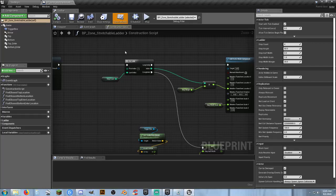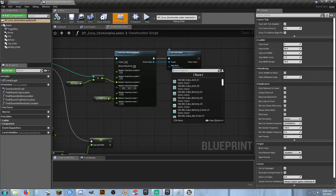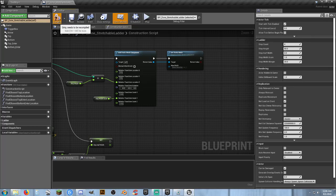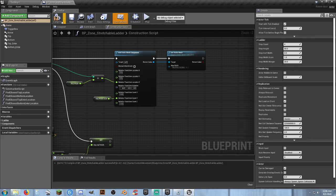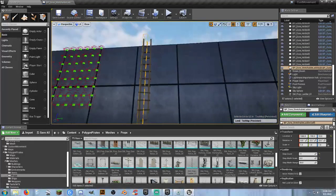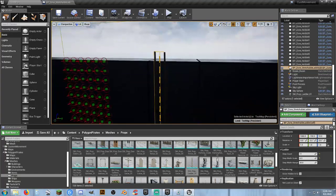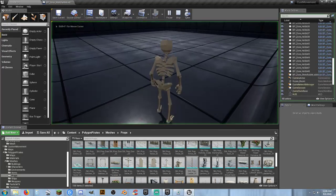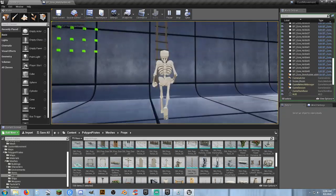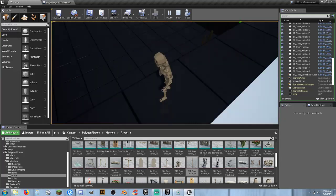To get rid of the green peg visuals, go into the construction script of the ladder blueprint and scroll to where it says the new mesh. Right now it's SM_Cube — change it to none, compile and save. You can then just place it down, make sure it works, and the static mesh is invisible so it looks like the character is climbing the actual ladder mesh.